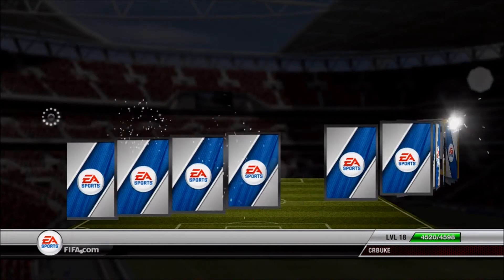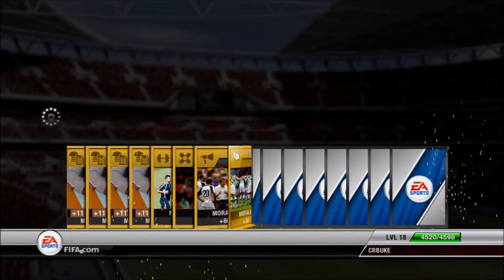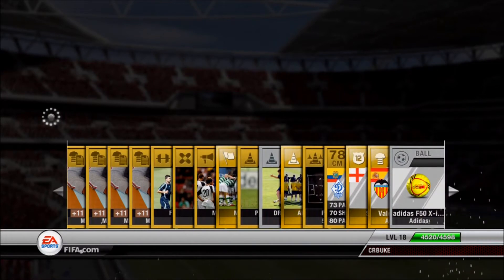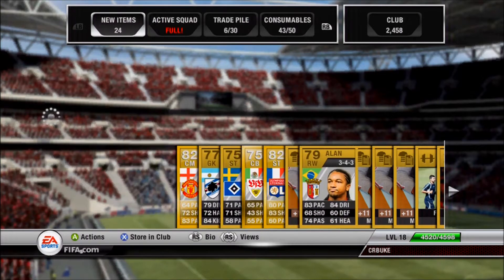On the first pack — I'm doing commentary after the fact — we get Carrick from Manchester United. Not the worst pack; he's in the BPL. A couple other shiny guys here, a Brazilian guy, so not too bad. Could have been a better start, but that's all right.